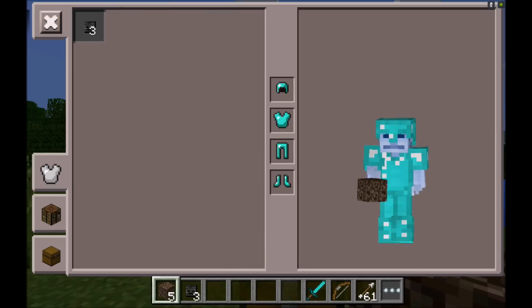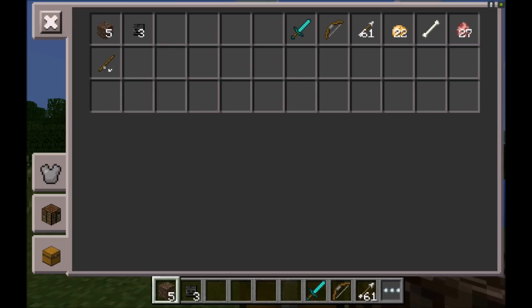I got my armor, I got my weapons, I got everything I'm going to need to take out this Wither Storm. All I got to do is put it in my inventory — put my Potato and all my stuff in my inventory.